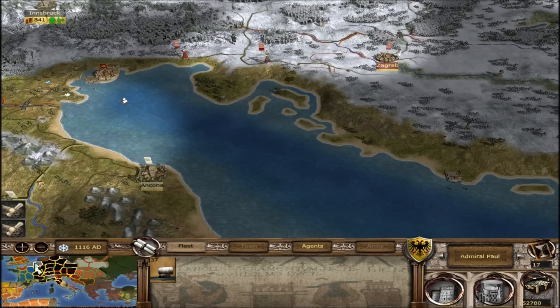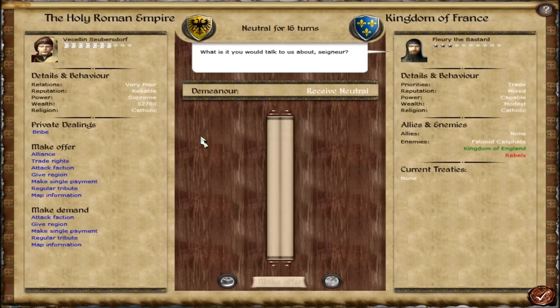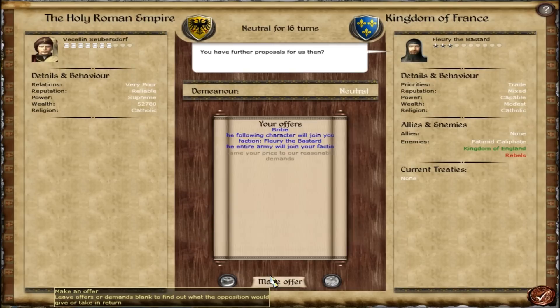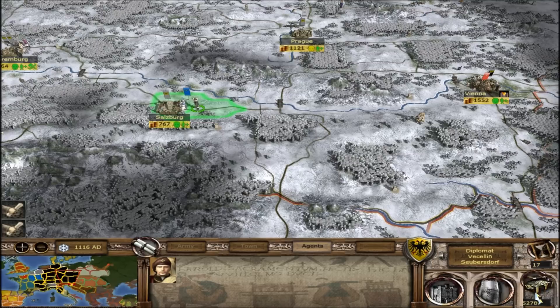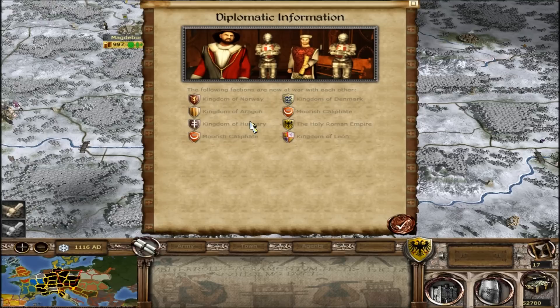Just for the heck of it I'm gonna try to bribe this guy — I'm not gonna do it, it's gonna be just too expensive. 44,000? Listen, we have 52,000 in total — I'm not gonna spend all my money getting this army, and we're not even gonna get all of the army, just a piece of it. King of Norway is at war with Denmark. Thankfully they've joined us, finally. That is great.